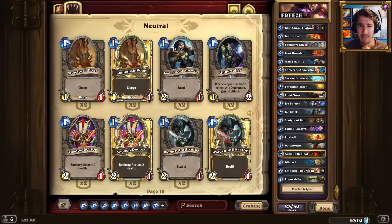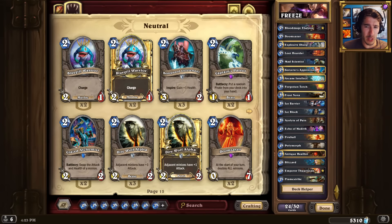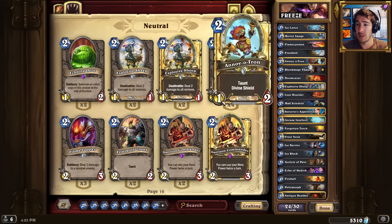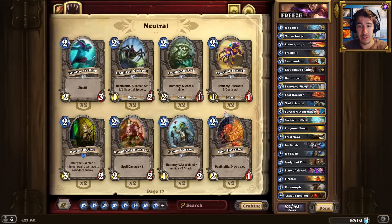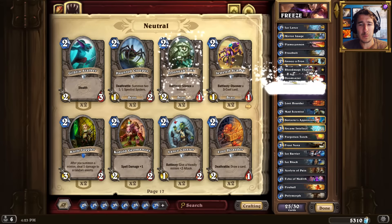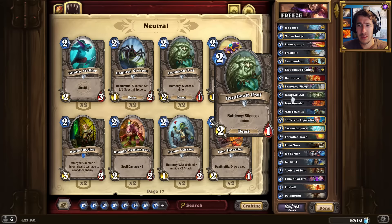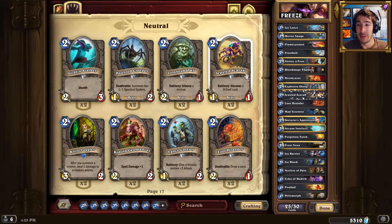Now when it comes to the cheaper stuff, I'm going to want to put stuff like the Annoyotron in - just the smaller taunters, things that will delay my opponent. Do I have the Explosive Sheep in? I've got the one in there. Great. I don't know if I need a silence - I think we can get away with not using the silence. Let's go. Let's go Jewel Scarab - I am pretty excited to use that.